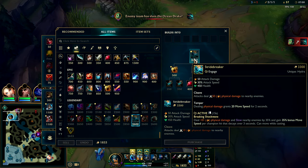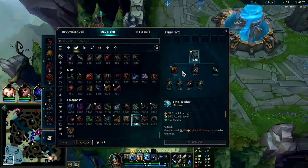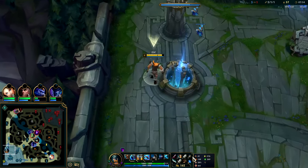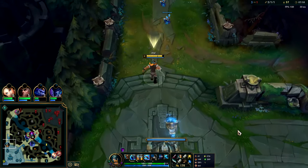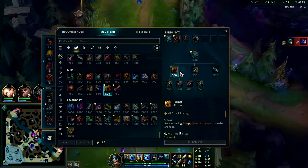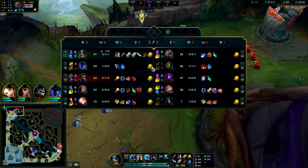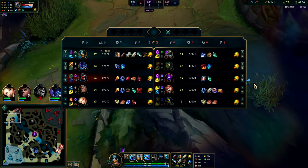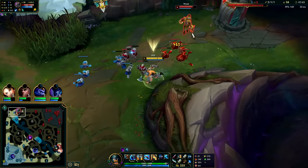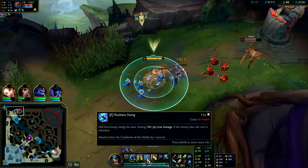The only downside to Stridebreaker is it doesn't give you ability haste — that is the absolute biggest downside to it. I'm trying to build the Teamfight item last. Olaf already has fantastic wave clear with his Q and with his high attack speed from passive and W, so having the Teamfight item makes it so you can't freeze the wave even if you want to. I like to delay the Teamfight item as long as possible. He's only at 54 Q farm, he has no boots. I have boots now, he has no armor, no health — I have health off the Phage so we're chilling. I'll just walk up, hit him with an auto, E reset — or just a raw E if I can't reach him. E slightly outranges our autos.